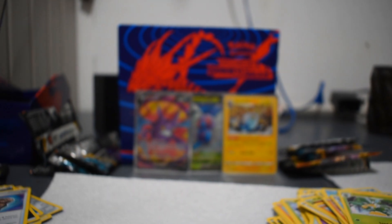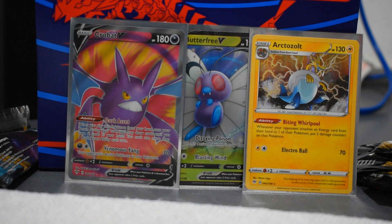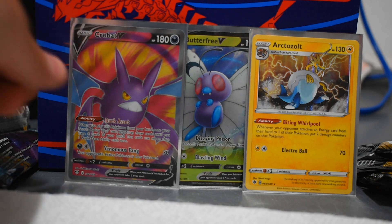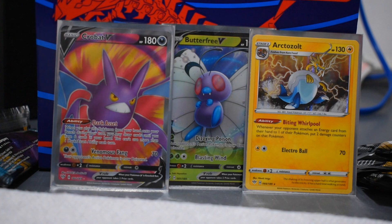Let's zoom in on the finds over here, if I can figure out how to use this thing. I've used this camera once before, so I apologize for the really absolutely abhorrent camera work. But those are the pulls from this Darkness of Blaze Elite Trainer Box. I'm obviously super hyped about the Crobat — I've seen some Crobats flying around, good pun, for around $15. The number on that is 182, so maybe that is a good one.